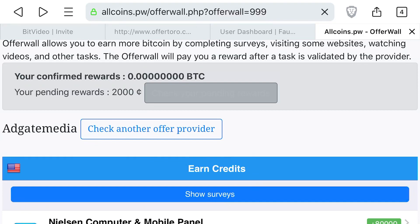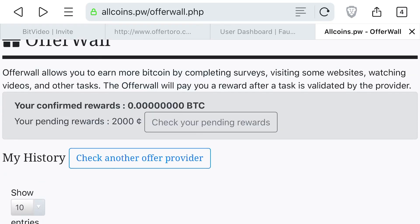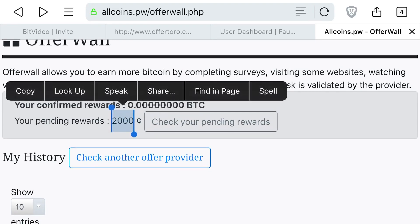After completing the offer, it will go to a pending section. You go to the pending section here and it shows that it's pending. The thing is, this 2000 c — I'm not sure what that is. In American dollars that's cents, but here it could mean 2,000 satoshis, 2 satoshis, or 20 satoshis. I'm not really sure what it means.